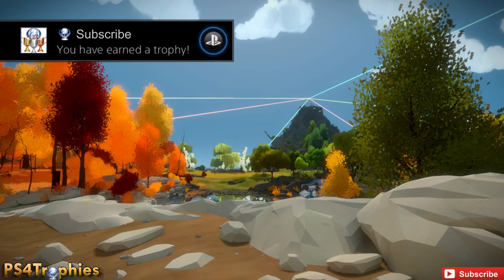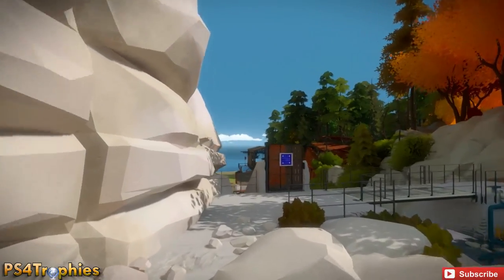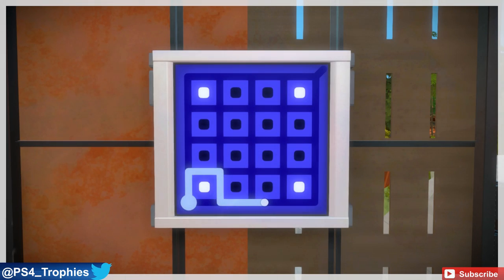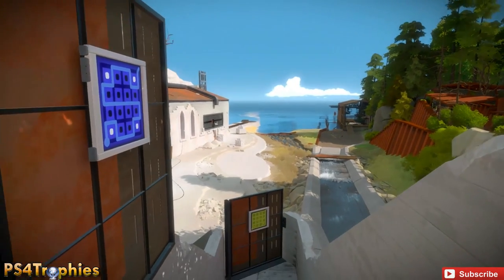Hey guys, Brian from PS4 Trophies, and welcome back to my seventh part of The Witness walkthrough. We're going to unlock another laser — this one is the quarry laser. It has some pretty difficult puzzles; a lot of people have trouble with even the door here. Basically, you just need to separate the whites from the blacks.